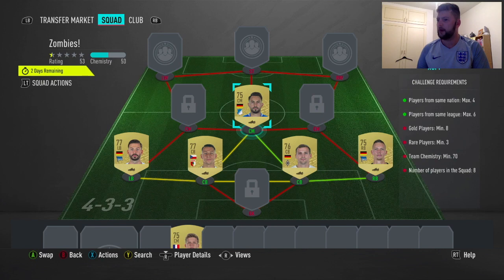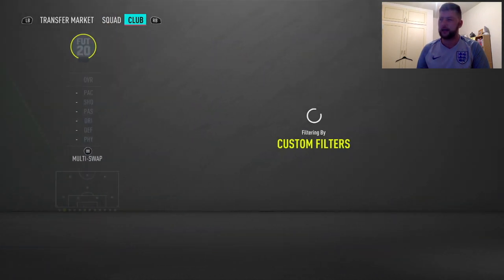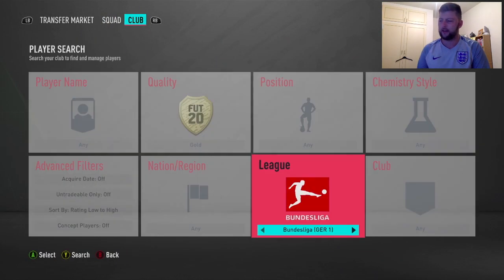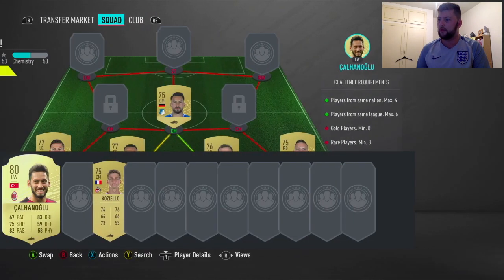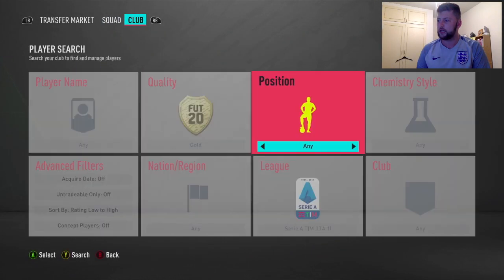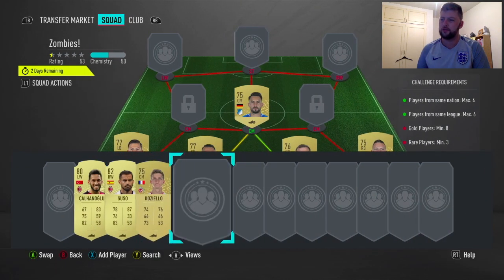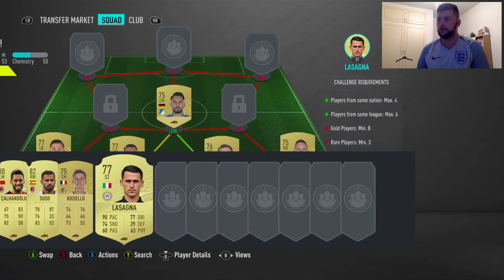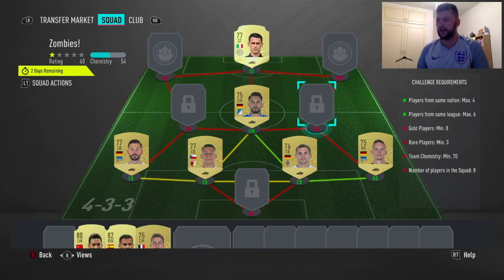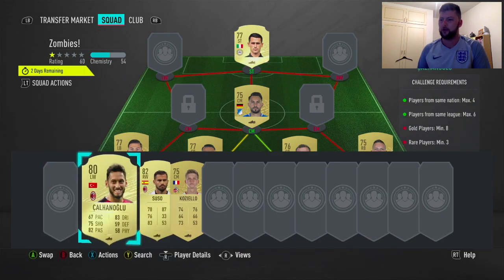We need the three rare players - same league is max 6, we've got 5 currently. We'll go left wing and right wing, and we'll use Suso. To be honest I get these players back so easily it's unbelievable, so I'm not too fussed about putting that little bit extra in, basically for the quickness of the video. I believe there are some promo packs as well - I believe we've got mega packs, so this should give us everything fantastic.